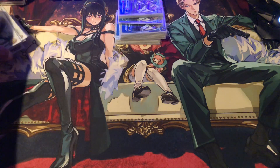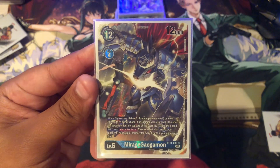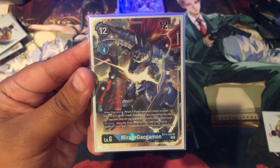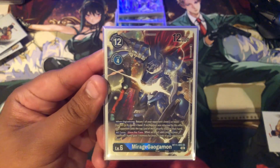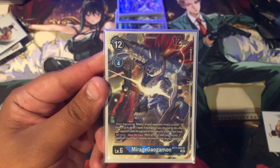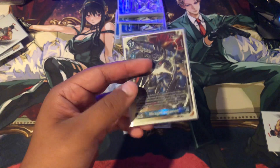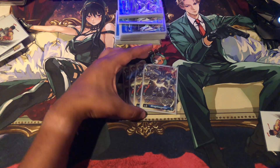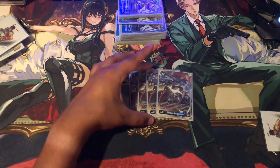Now we're going on to the level 6s. Playing 4 Mirage Gaogamon from BT11. This card is insane. When Digivolving, return one of your opponent's level 5 or lower Digimon to the owner's hand. If no Digimon was returned by this effect, your opponent instead adds the top card of their security stack to their hand. And all turns — this is the reason it's so annoying — when an effect adds cards to your opponent's hand, gain 1 Memory for every 4 cards in their hand. So if they have 4 cards, that's 1 Memory lost for them. Everything searches, so any searcher the opponent uses, you gain Memory off it.